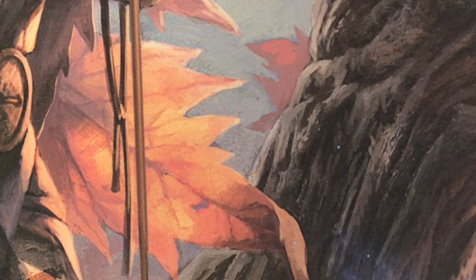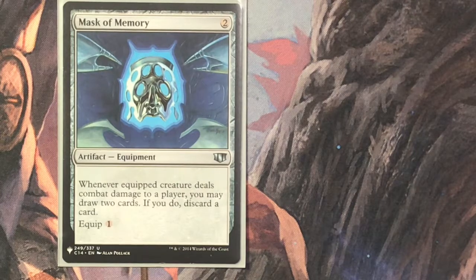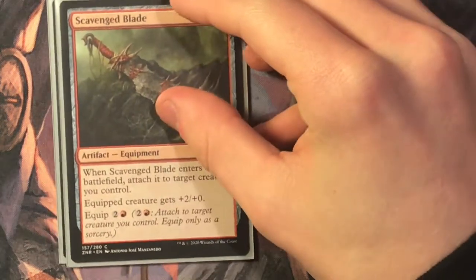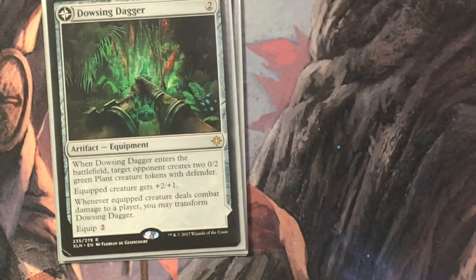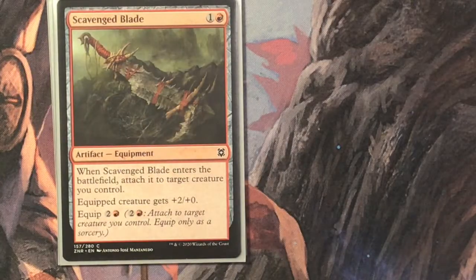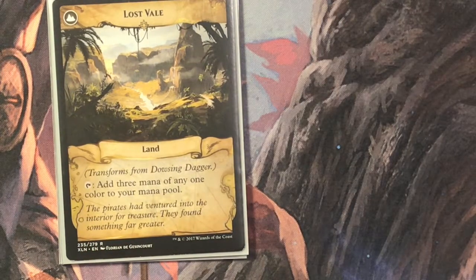Next up is equipment, because pirates love scavenging for gear. Mask of Memory is two mana for an equipment: whenever the equipped creature deals combat damage to a player, draw two cards, then discard a card. Equip cost of one. Scavenged Blade is one and a red for an equipment: when it enters, attach it to target creature you control for free — gets plus two plus zero, equip cost three. Dowsing Dagger is the best equipment in the deck at two mana. When it enters, the target opponent creates two 0/2 green plant tokens with defender. The equipped creature gets plus two plus one, and whenever it deals combat damage to a player you may transform it. Equip cost of two.